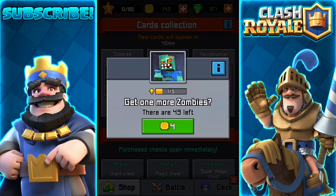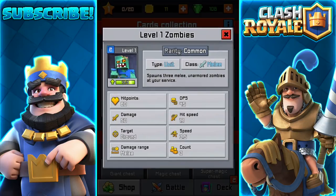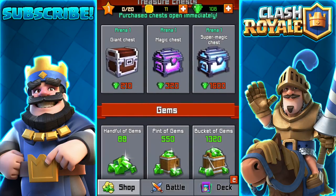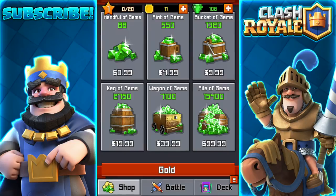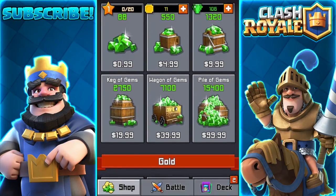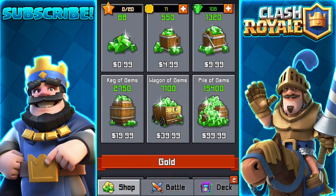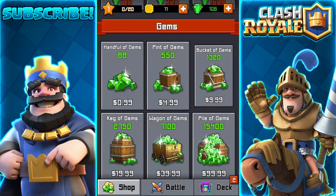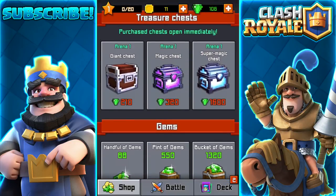Giant and Magic — they're even in the same order. They even called it arena. I'd rather buy gems in Heyday than buy gems in this game. Like these aren't even even numbers — pile of gems, 15,400 wagon of gems, keg, bucket, pint. A pint of gems. I wish it was bleach so I could drink it and end my life already from playing this.